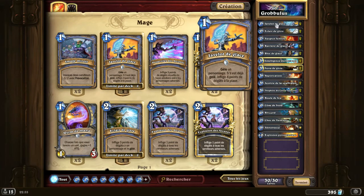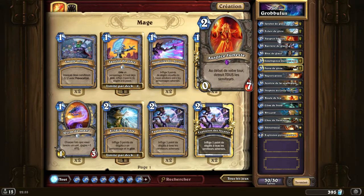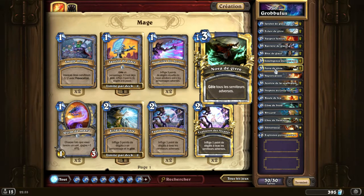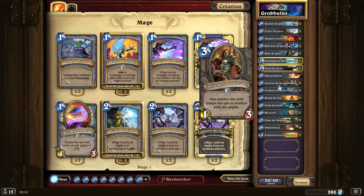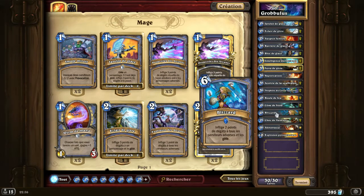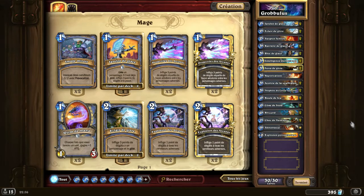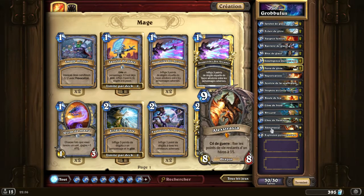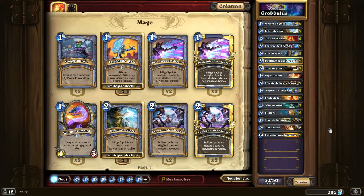The list includes: 2 Ice Lances, 2 Frost Bolts, 2 Auspices, 2 Ice Barriers, 2 Ice Blocks, 2 Arcane Intellects, 2 Frost Novas, 1 Vaporize, 2 Acolytes of Agony, 2 Circle Prophets, 2 Fireballs, 2 Cones of Cold, 2 Blizzards, 2 Flame Strikes, Alexstrasza, 2 Pyroblasts. I haven't found a real low-cost technique for this one, but as I've said, I'm not really a low-cost specialist — I work with the cards I have. Without Alexstrasza and Pyroblasts, it might get quite complicated.